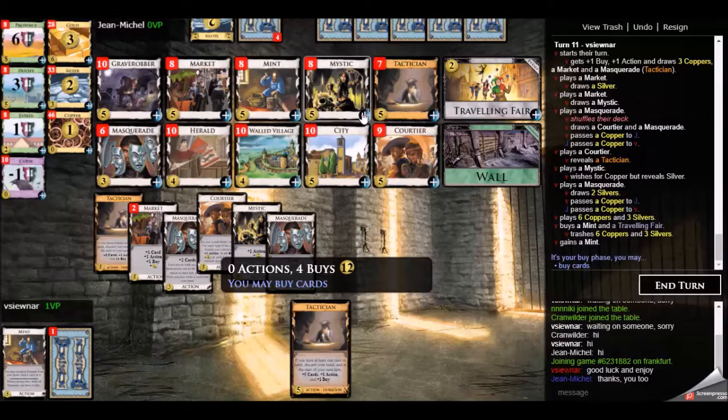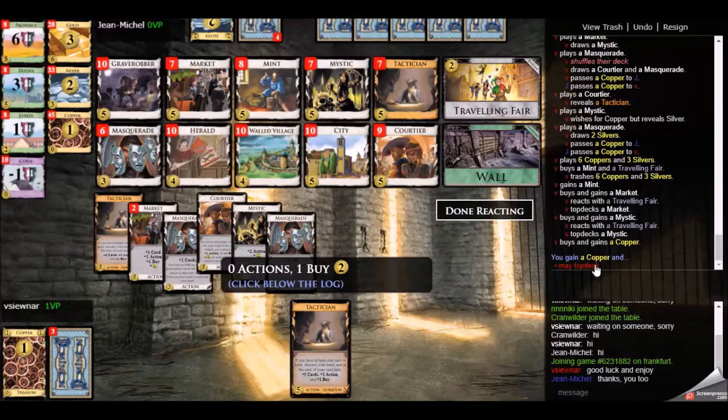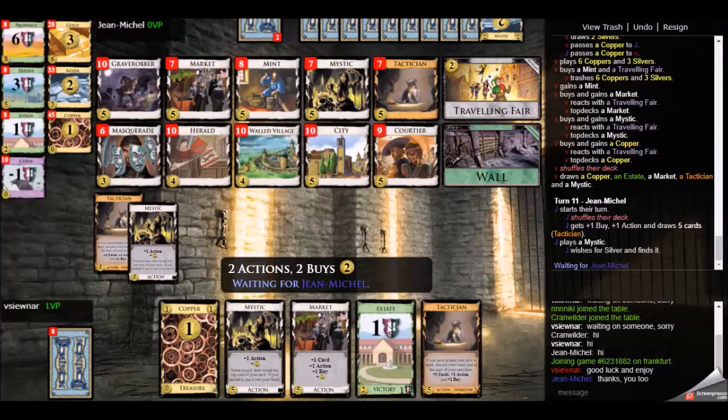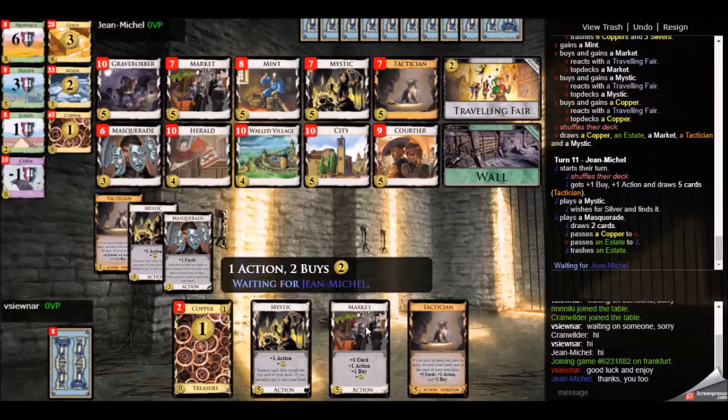I'm going to top deck a few cards, and one of them is going to be a copper. This is something I was worried about at the beginning of the game — that masquerade would force me to give my opponent something good. I realized I could defend against that by top decking coppers with traveling fair. I also pick up another market here, though perhaps that should have been a mystic. The mystic is preferable because it's more money, although the extra buy from the market is definitely useful.